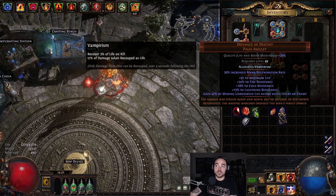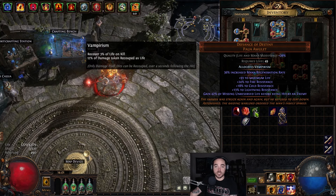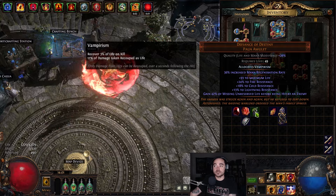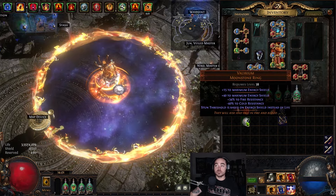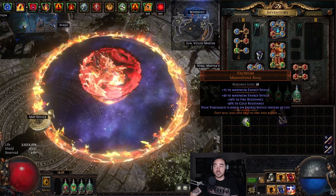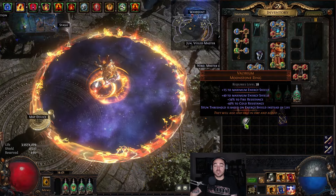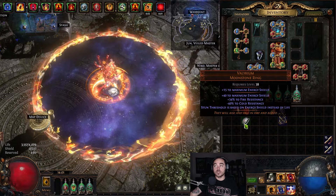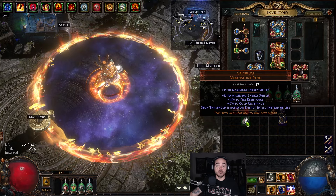So you gain 42% of your unreserved life, and the game calculates that you get it back before you're hit. So when you're getting hit a bunch of times you're always gaining 42% of your missing unreserved life. In order for these two jewels to work, you do need the Valerian Moonstone Ring so that your stun threshold is based on energy shield instead of life. As I said in the last video on the build guide for this Fulcrum build, it does suck having to lose a ring slot, but the benefit you get from it is just almost unmatched.